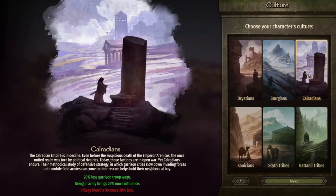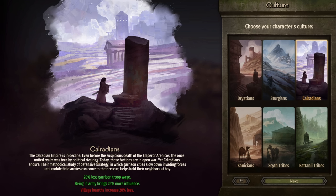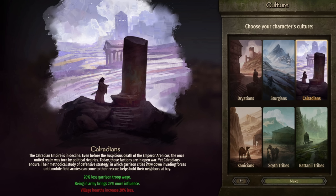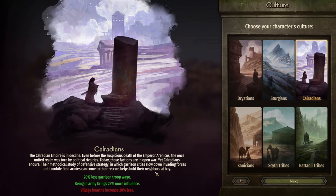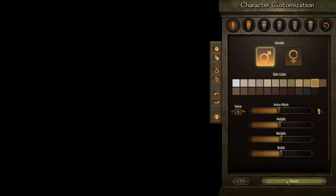We're jumping straight over to the Calandrians, which are the Roman Empire. The Calandrian Empire is in decline — even before the suspicious death of Emperor Archius, the once united realm was torn by political rivals. Today those factions are in open war, yet Calandrians endure. Their methodical study of defense strategy, in which garrison cities slow down invading forces until mobile field armies can come to their rescue, helps their neighbors stay at bay.